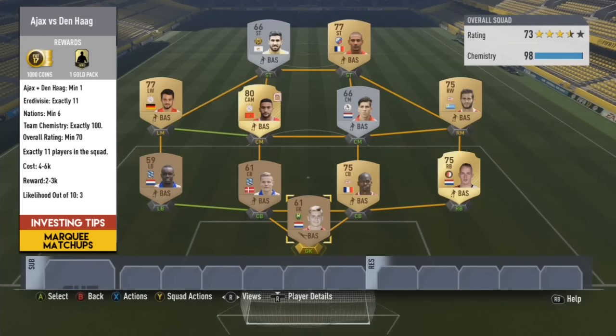Ajax versus Den Haag in Holland — I would say it is not likely to happen but it could. This could be one of those routes where you might have no overall rating at all, but if they did it would probably be about 70 overall minimum. One player from either team; luckily the only Den Haag players I have are bronzes that are untradeable. 11 from the league, 6 nations minimum. 4 to 6k would be your cost and probably a 5 or 7.5k pack is what you'd get. Likelihood is about 3 or 4 out of 10.